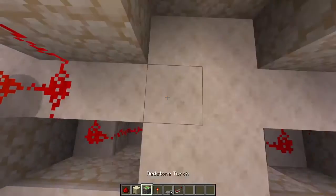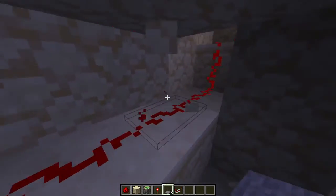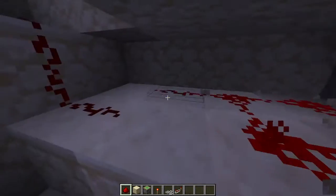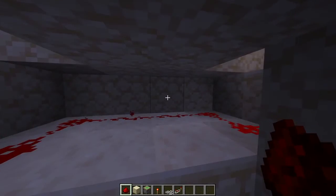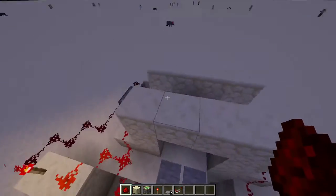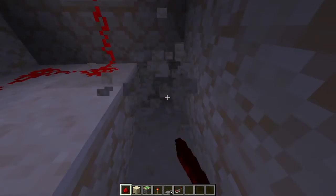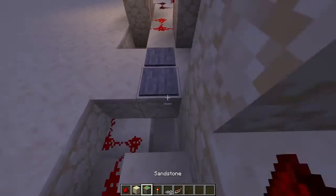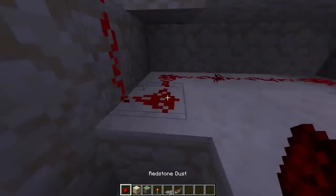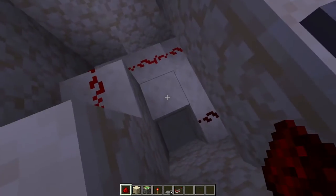Just repeat this on this side. You'll have to be careful of this line connecting them — you could technically go over the door but that might be harder. So we got the pressure plates, put the redstone, and I'm just going to move this over by a block.